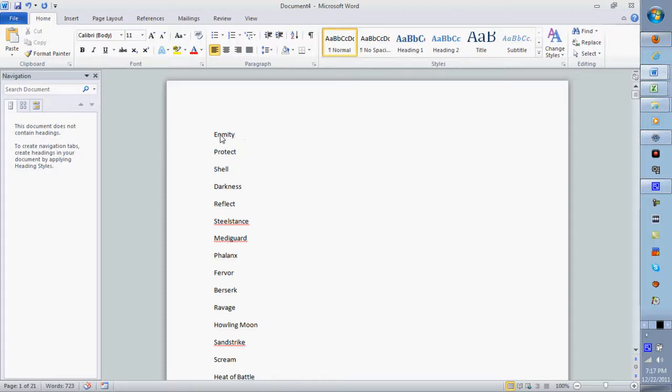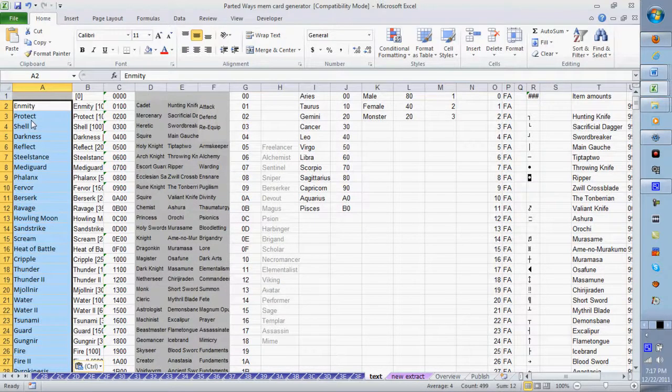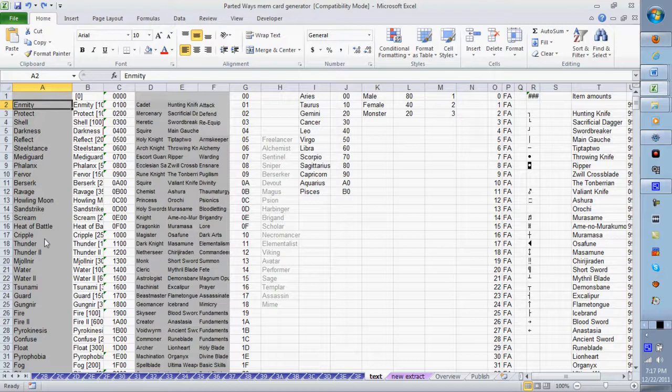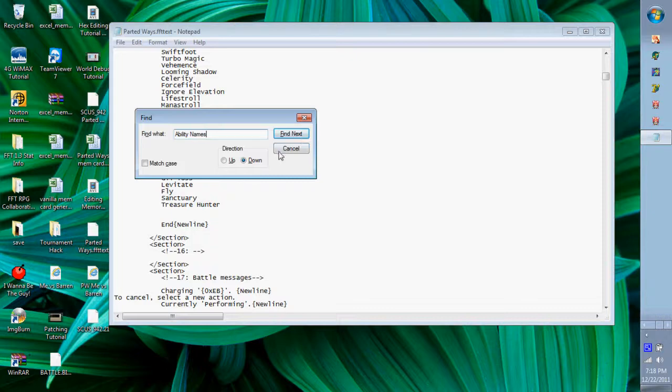Once there are no spaces: do Ctrl+A, Ctrl+C, go to the memory card generator, find the designated cell — for example 'Enmity' or whatever — and do Ctrl+V. That's the ability names done. Do the same process for job names, item names, and skill set names from arms keeper. I just customized colors a bit, made cells gray, kept it consistent.